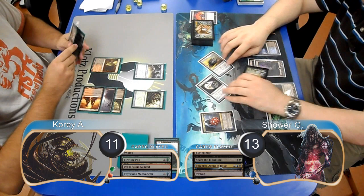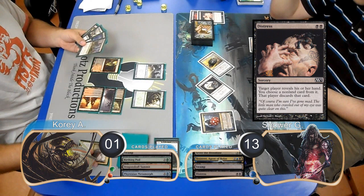Shower used his Tezzeret again to turn his Talisman into a 5/5 creature as well. He then attacked with both of them, taking Corey down to 1. Then post-combat, Shower played a Distress and forced Corey to discard a Falkenrath Aristocrat.